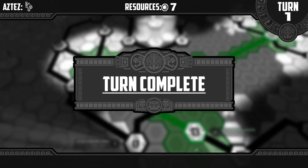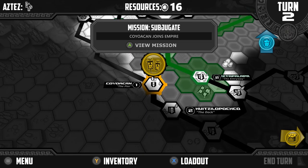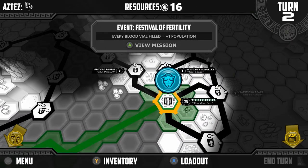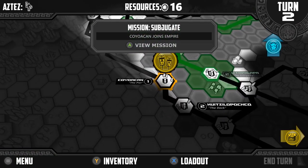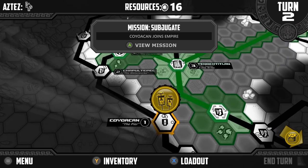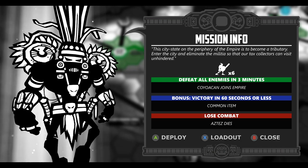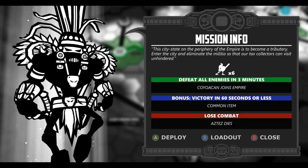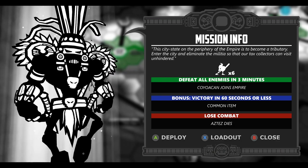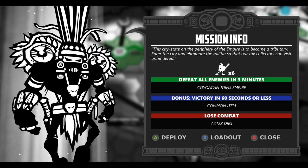So let's end the turn. You want to do as many as you can, basically. We have a blue mission here — Event: Festival of Fertility. Every blood vial filled, you get plus one to the population. And over here we get Subjugate — we get to force the city to join us. We're going to try this one. If we defeat it in less than 60 seconds, we'll get a common item. If we lose, we lose our Aztez. We'll get Koyo-kan to join the Empire — six guys to defeat this time around. 60 seconds might be pushing it.